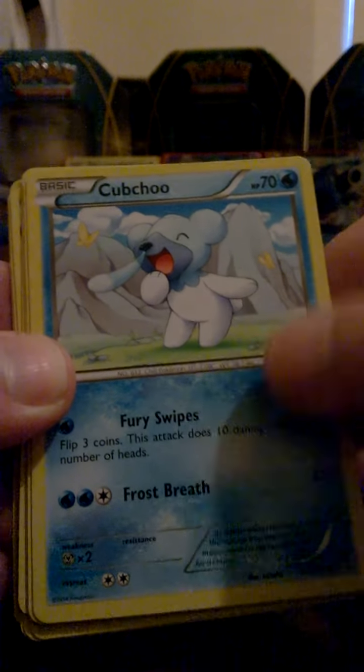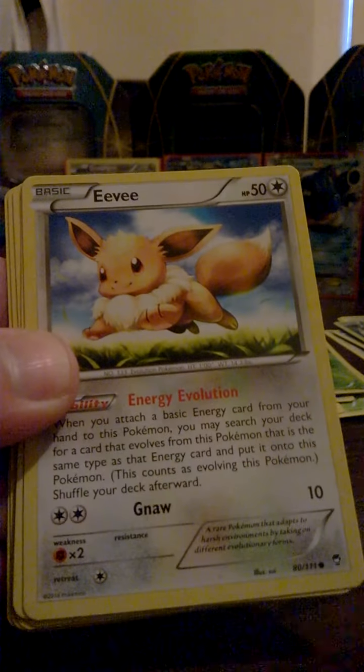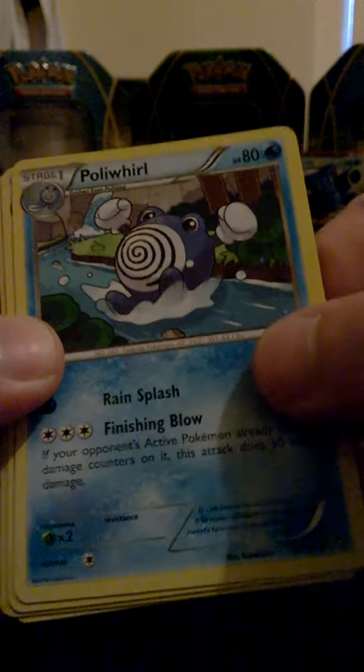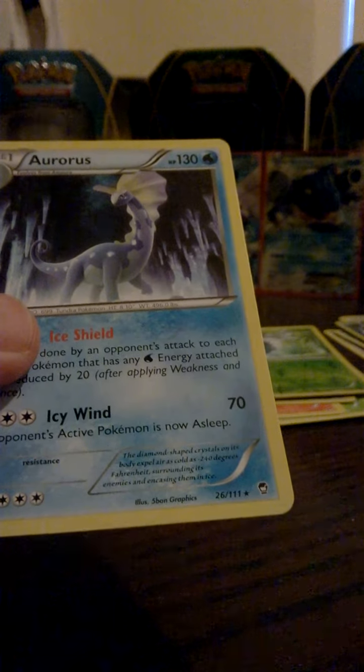Last packet with Mega Lucario on the front — let's hopefully end this off with something extra special. So we have Slakoth, Cubchoo, Skorupi, Eevee, Patrat, Vigoroth, Poliwhirl, Watchog — and the reverse is a common Trapinch, and the rare is a non-holo Aurorus. So I didn't get to end it off with something extra special.